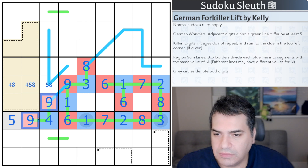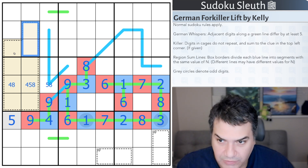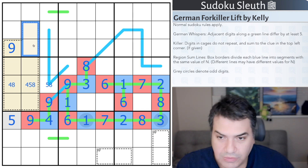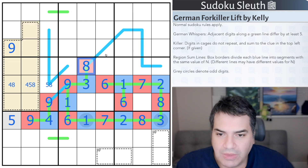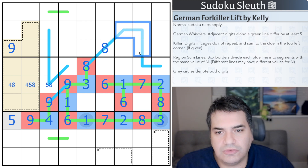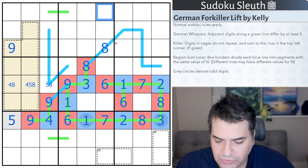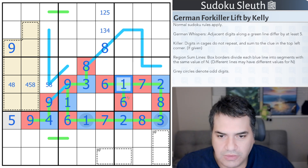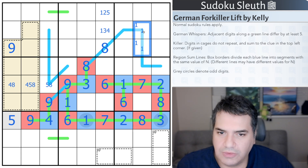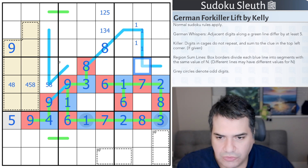6 of those 9 digits are in here. The other 3 are essentially the same - those 3 have to be the same as these 3. So you can see with these 9s - there are no 9s here, but there has to be a 9 in this cage. That's the 9. Now this cell is essentially one of these two, this cell essentially one of these two. This region sum line that is repeated - that's an 8. We now need to get to 8 in 3 cells: either 1, 2, 5 or 1, 3, 4. The 1 here forces the 1 to be on one of these cells.